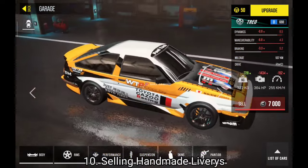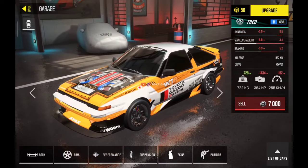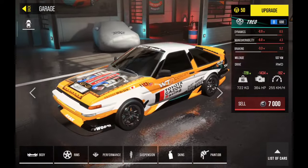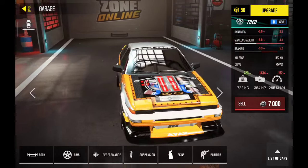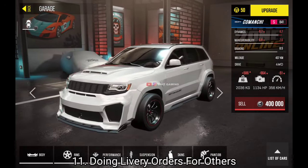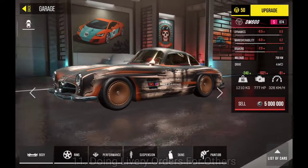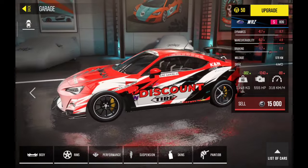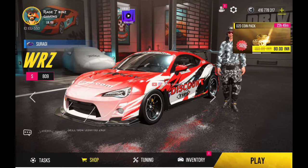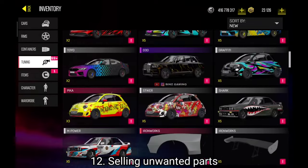The next one is something that I and my friends do: selling handmade liveries. These liveries have a huge demand in the DCO car market. If you are making handmade liveries you can get up to 10 to 15 million for each livery just from the livery alone, and you can ask more for the car itself. People will also message you with livery orders, and for each livery you can get up to 10 to 20 million — working for just two to three hours.